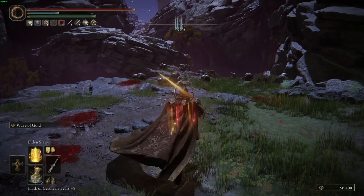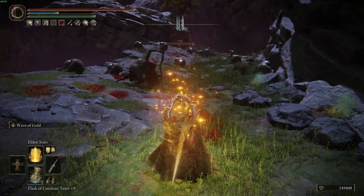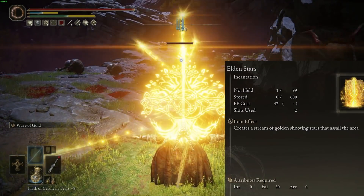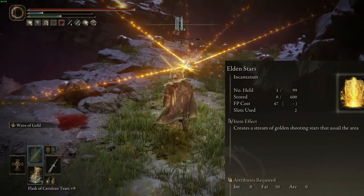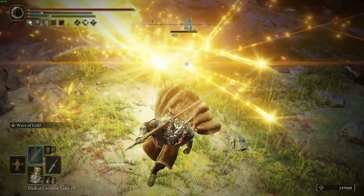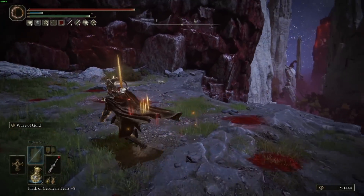Our best holy spell is probably Elden Stars. This is a good spell to cast if you know you're about to go in on something. You cast it and then run at them with your sword — they're going to be dodging or trying to get around it, taking constant damage, and then you can start swinging your sword at them. It's just a really good incantation.